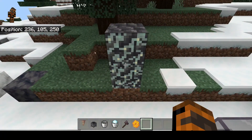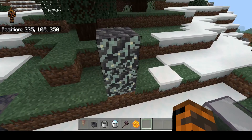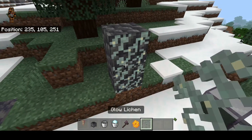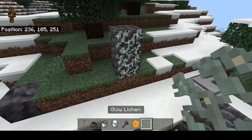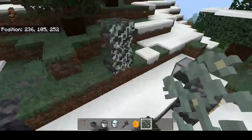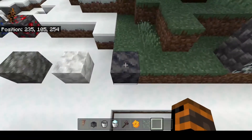Here is glow lichen. You can find it pretty much everywhere when you go mining. It gives off a little bit of light — that's basically all it's good for, along with some decoration. You can bone meal it to get more. It's mostly used for decoration and builds.